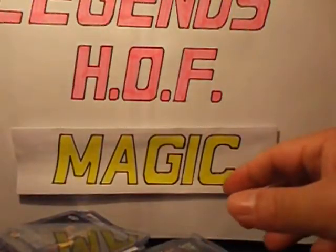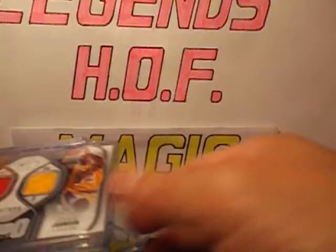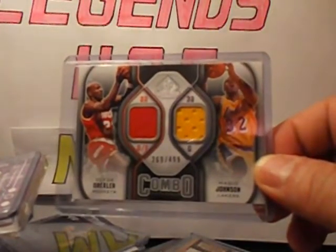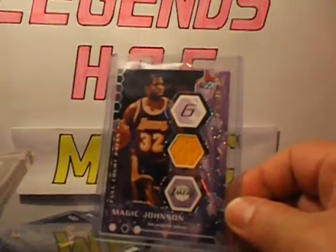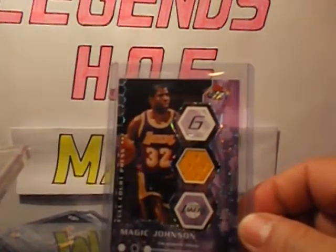Some more jersey here — Hardwood, Hardwood Heroes, number 050 and 299. SP Game Use, SP Combo Materials number 269 of 499 with Drexler. Full Court Press single jersey, number 499 — this is from Itor. Thank you Burma's Buddy.